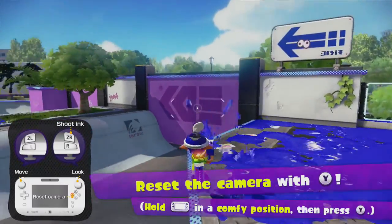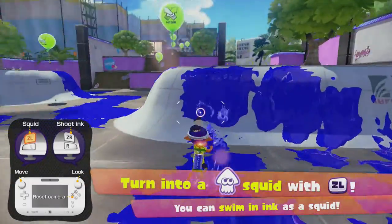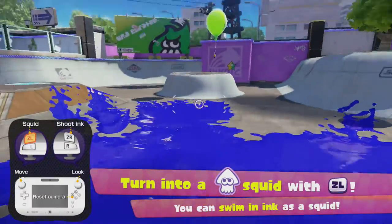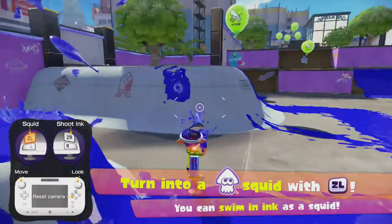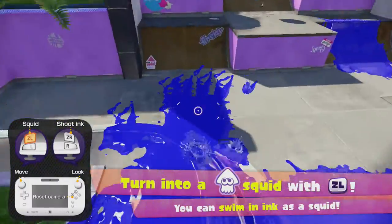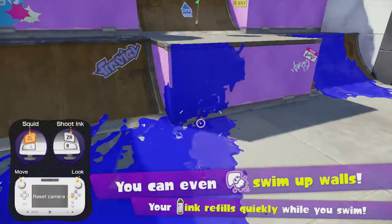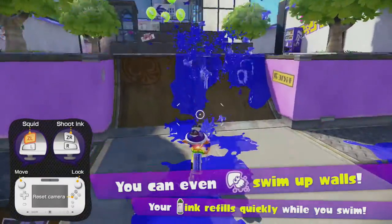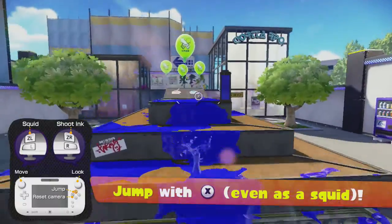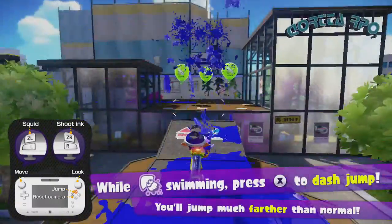And here we get into the cover system, and this is incredible if I do say so myself. Basically, what happens here is that you shoot the ink on the ground or on the wall — if that ink is the same color as your team's, then lucky you, you get to hide in it, which means you get to hide, duck, crawl, sprint, and reload all at the same time.